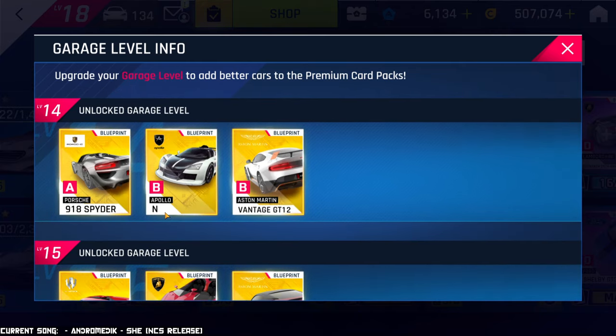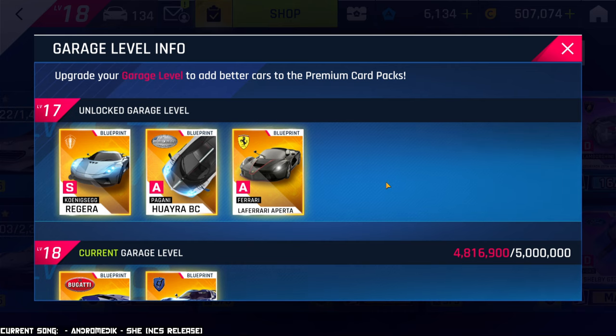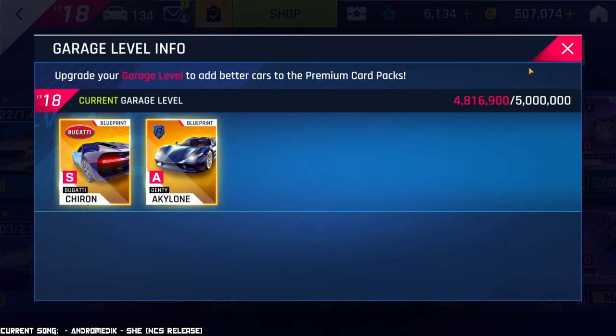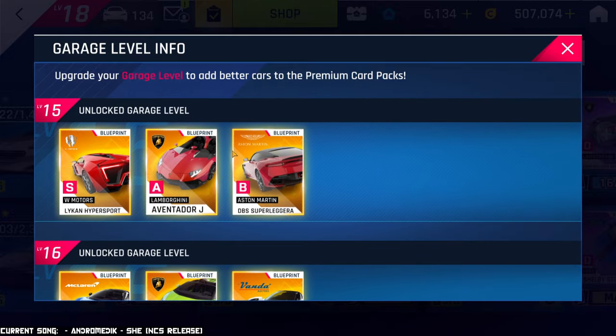At the higher levels you can really get some amazing cars: the Apollo N, one of the fastest cars in Class B; the Lamborghini Huracan; the McLaren 570S; the Vanda; and even fantastic Class A cars like the Huayra, the Aperta, the Gen T Aquilon, the Koenigsegg Regera, and the Bugatti Chiron. This is why you want to upgrade your Garage — the quicker you get to a higher Garage level, the faster you'll see these blueprints in the store.